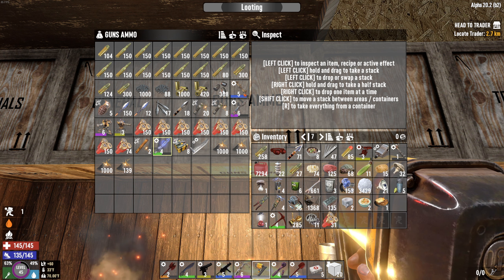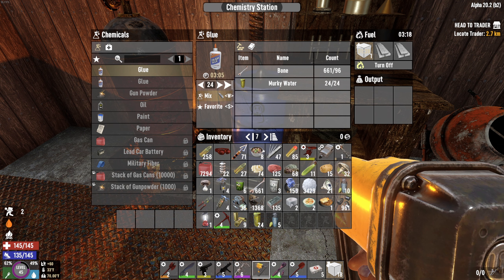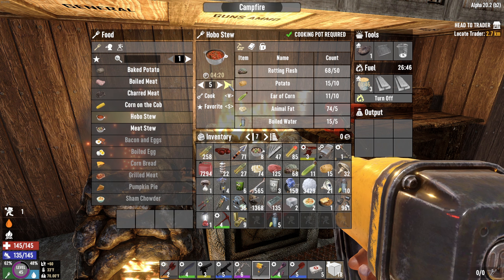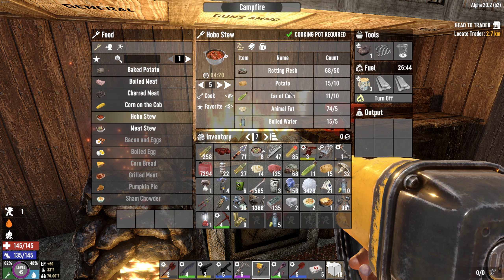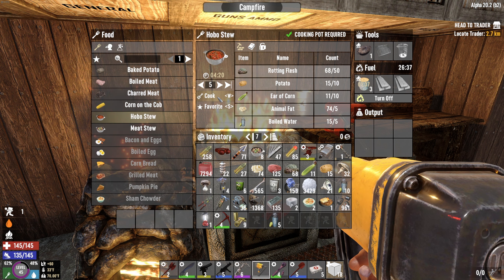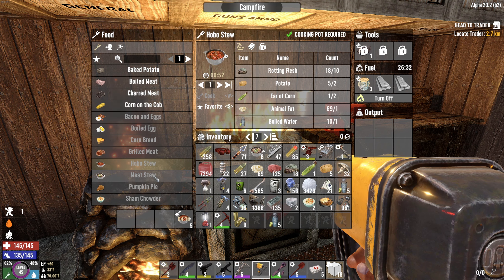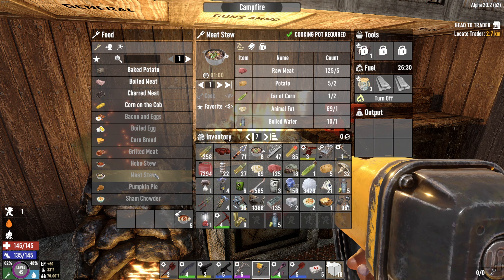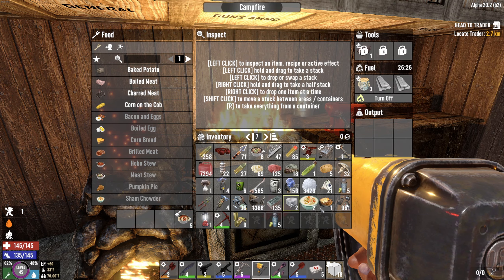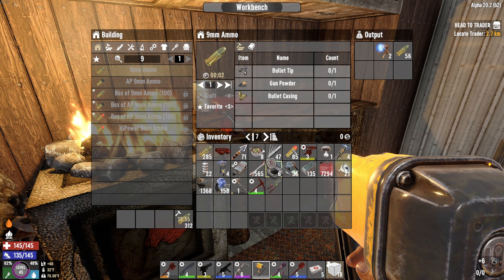I turn those mods off when I'm recording tutorials and minute tips because they're more of a distraction. I'm just gonna get some nine millimeter crafted, get some glue made, and continue with the cooking. We can do five hobo stews and that's gonna use basically all of the corn, which is fine because the hobo stew is better than meat stew. With that, everything seems good to go.